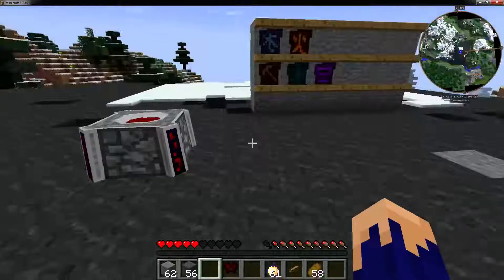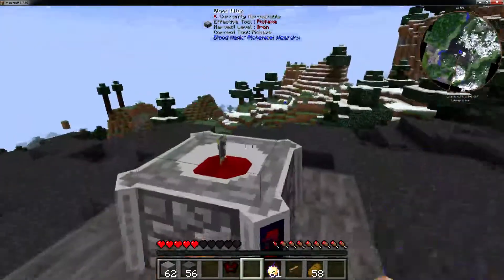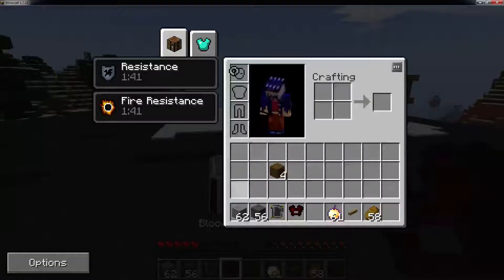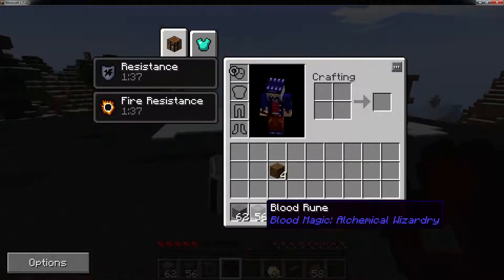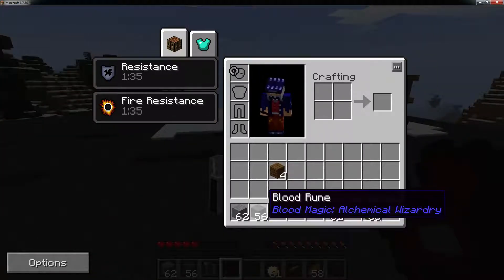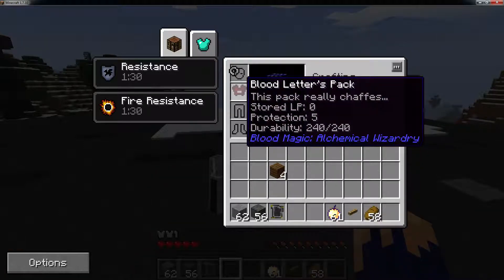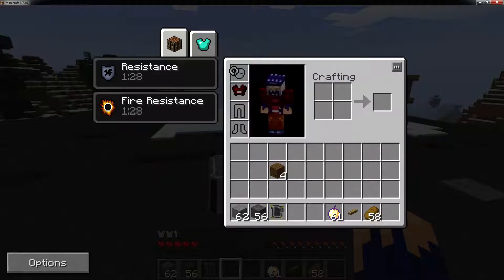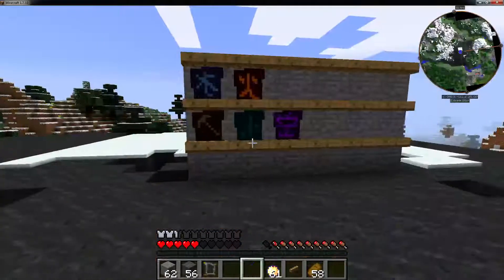Anyway, here's the slate. You can look up the recipe for the blood rune inside NEI - for some reason my NEI isn't working right now. You can also do that same for the Blood Letters Pack, and this is pretty cheap, it's just a bunch of leather and I think a bucket or something. But let's check out these sigils.